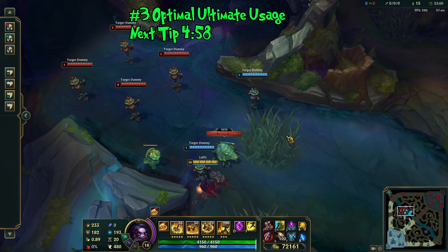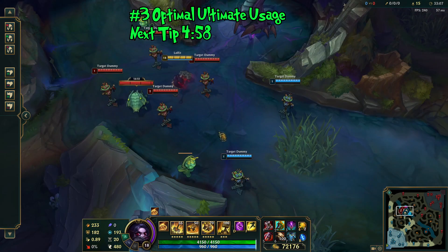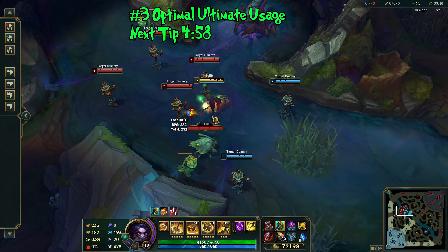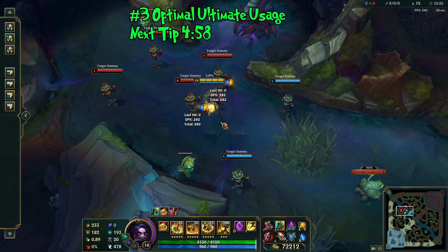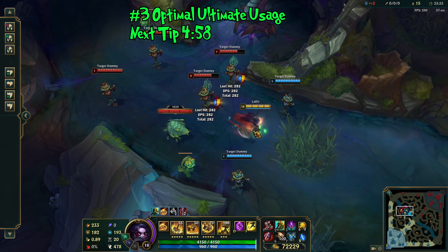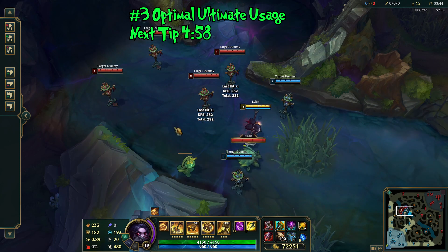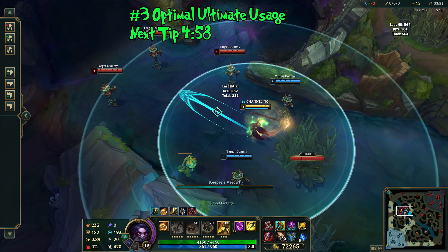Getting into the next tip, we're talking about how to fully use Poppy's ultimate to its maximum potential. First, it's absolutely amazing with champions like Samira and Yasuo that benefit from enemies being knocked up — importantly, enemies are no longer made untargetable when knocked up on a snap cast of the ultimate. It's also a great tool when multiple targets are clumped up, particularly a bunch of melee champions — a snap cast is very effective there. In team fights, look to knock out as many targets as possible and focus the ones that are left. You get maximum damage as soon as the arrow travels just outside the base circle at the start.